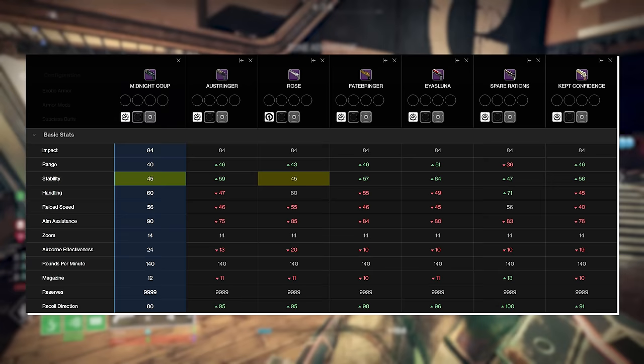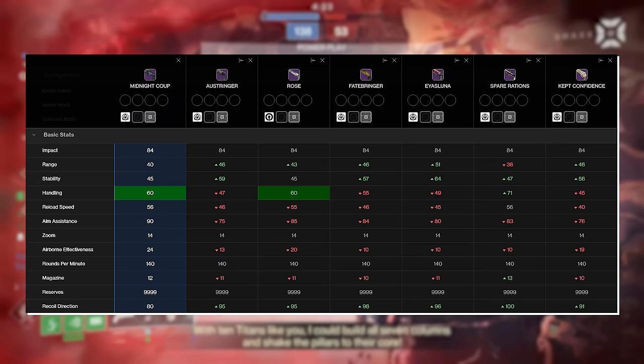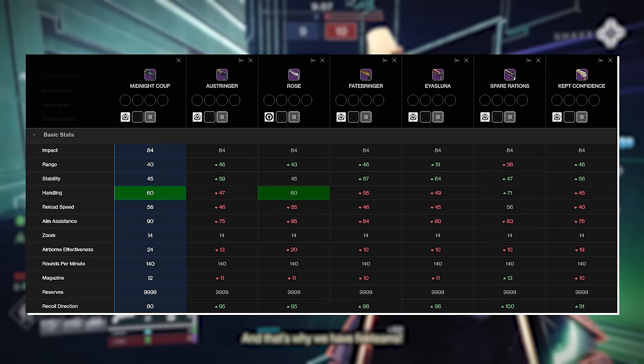Even then, 45 stability is still solid, especially when we get into the perks. In terms of handling, we have 60, which is tied with Rose. Keep in mind, Rose is a unique case as it's a lightweight 140, not an adaptive — meaning it gets the benefits of increased handling intrinsically. That's why so many people like using Rose; it's just very fluid.